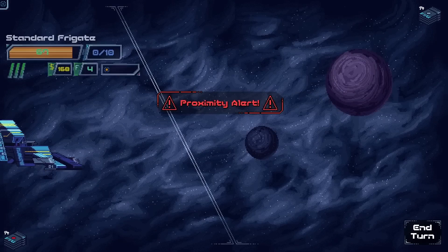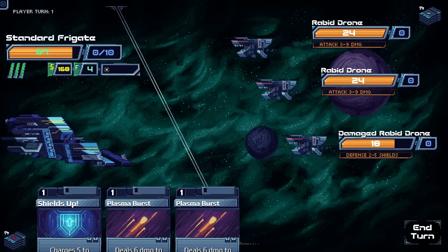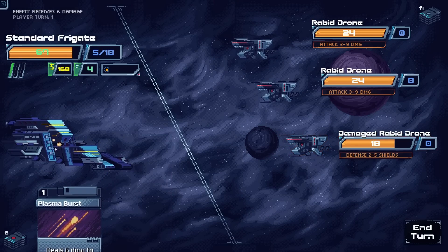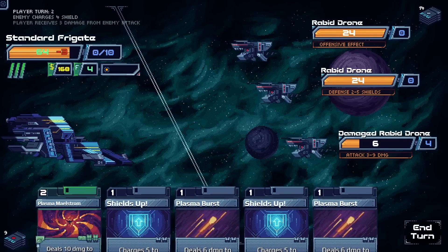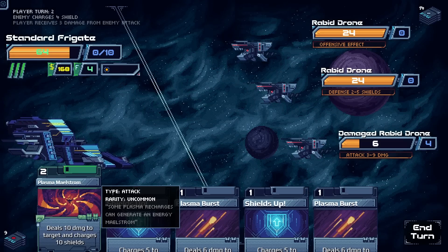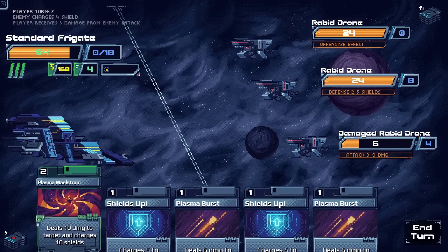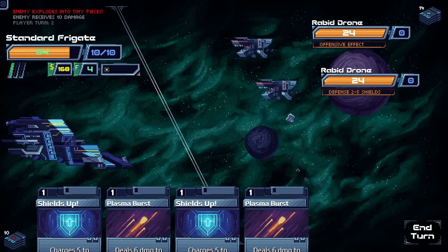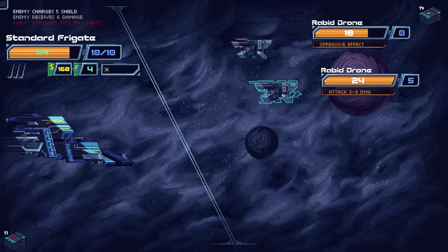We do this fight and then head to the shop. There are a lot of enemies with not a lot of shields on our side. Plasma Maelstrom will finish off the bottom one, but one enemy has a shield up — good catch. One is putting up defense while the other has an offensive effect. We use Crypto Hack for ten dollars while both enemies are still alive.